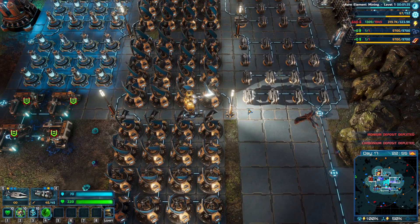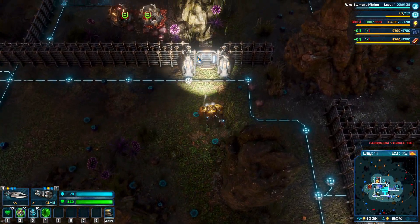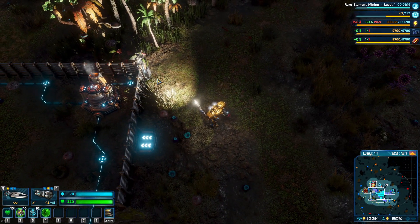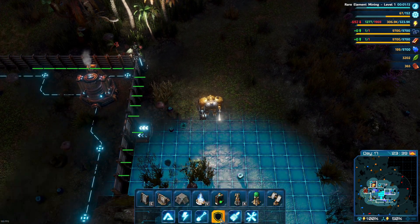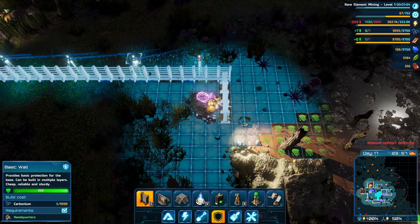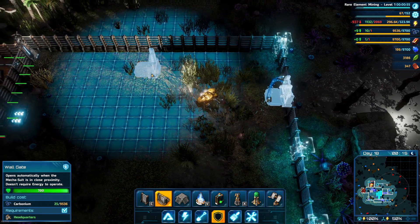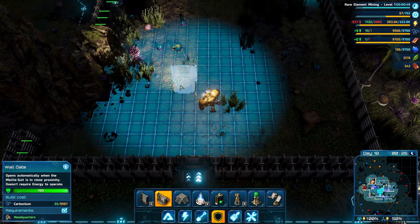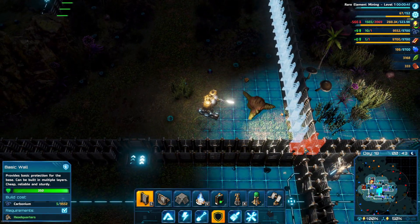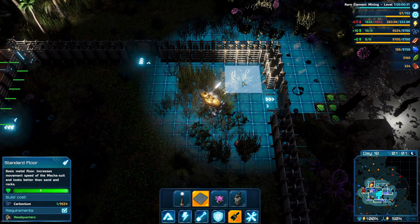Iron deposit depleted, carbonium deposit depleted, ironium storage is full - build more storage facilities. Carbonium storage is full - build more storage facilities. That's going to keep reminding me to build more storage facilities, so let's go ahead and build some. Let's build some walls and put it there. We already have one there - excellent.